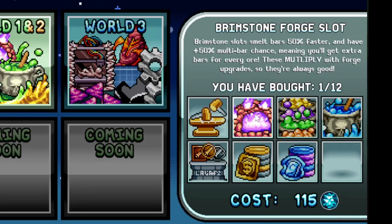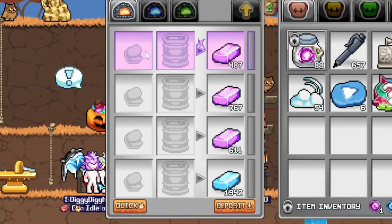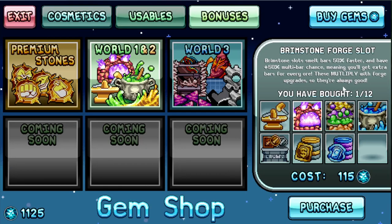The brimstone — when you first start out you're mining copper, gold, and iron. Those smelt and mine really fast so you don't really need one of these at all. I bought one just to change the look. Every time you buy one of these you get another row, and you can buy 12 times.